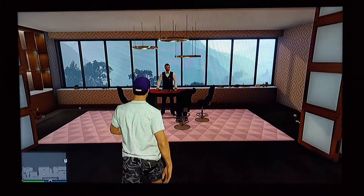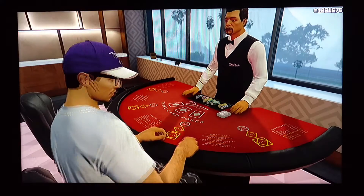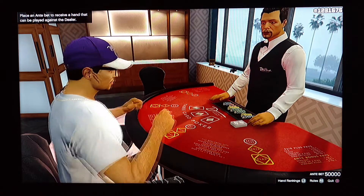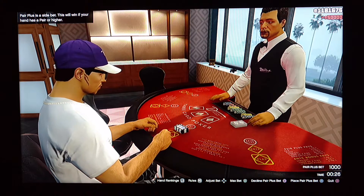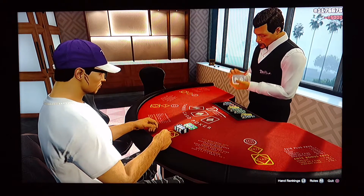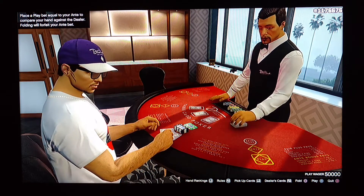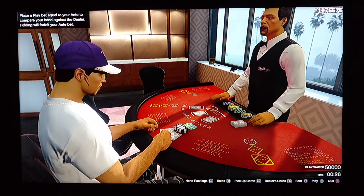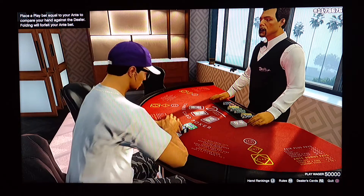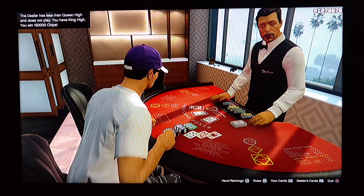Then go over to your private dealer and sit down. Next you're going to max bet 50,000, and then max bet one more time — that's another 5,000. Just got to wait for the dealer to deal the cards. Now you're going to hit — I'm on PlayStation 4 so you're going to hit the X button. There goes another 50,000. I just won 150,000 chips.